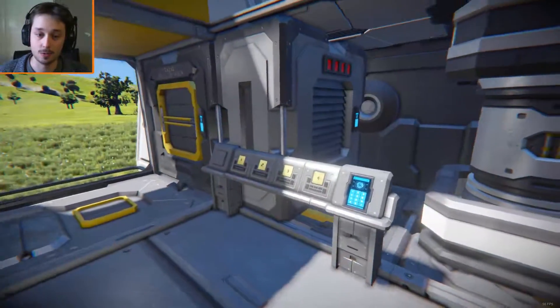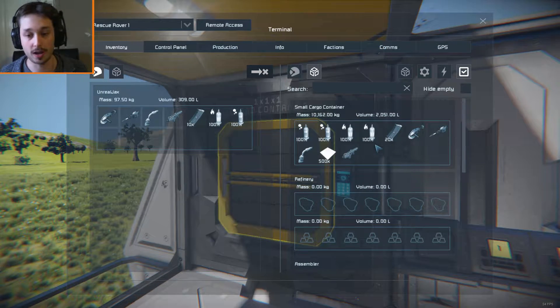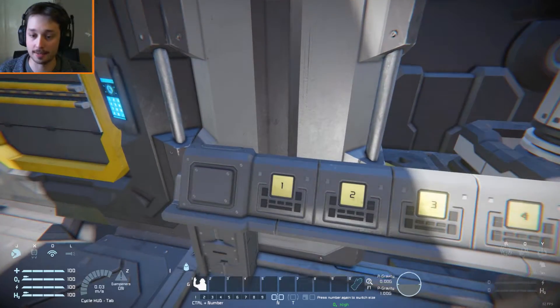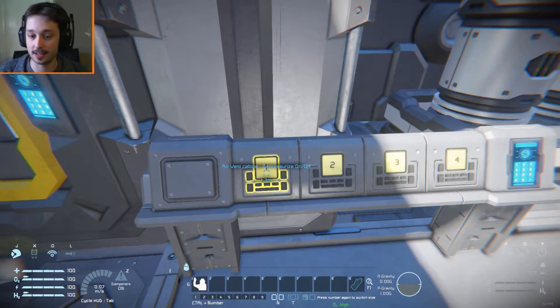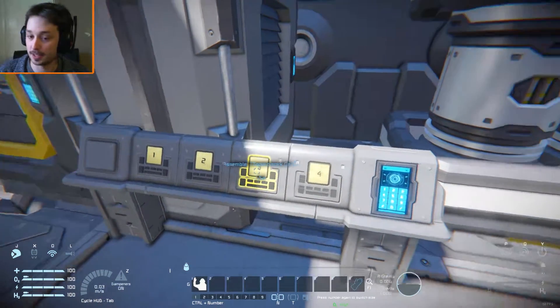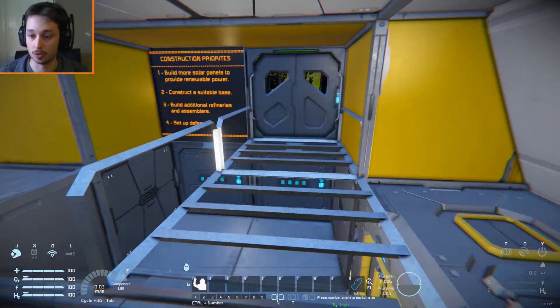We've got the medical bay. We've got the cargo container with some useful stuff already inside — when you download it off the workshop, this stuff is already in there when you spawn it in, which is very handy. Over here, if I bring up the HUD, we've got buttons to turn the air vents off, the refinery off, the assemblers off, and the ore detector off.